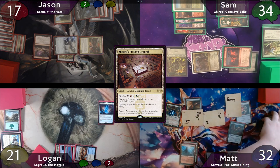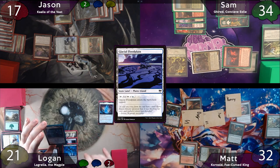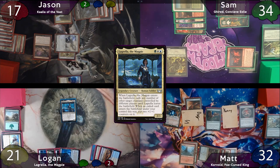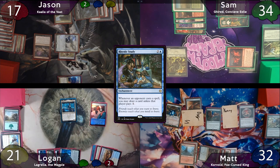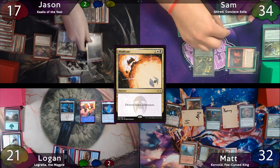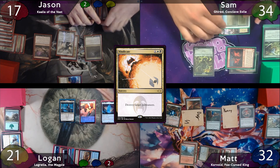Logan starts off with a Glacial Floodplain, then casts his commander Lagrella. He'll exile Kalia, Giriad, and one of Matt's bugs — Sam decides to put Giriad back into the command zone. Logan then taps for an additional 3 to cast Rhystic Study, and the turn is passed to Jason, who immediately casts Vindicate, destroying Lagrella to get his commander back, paying the 1.